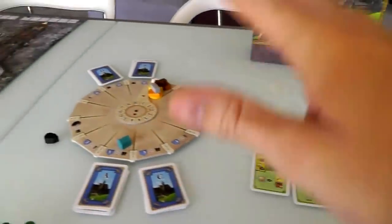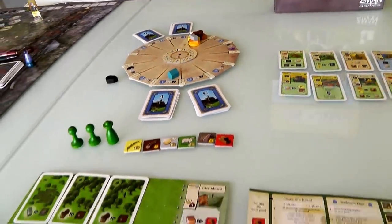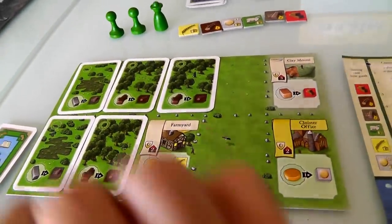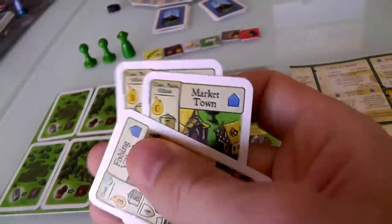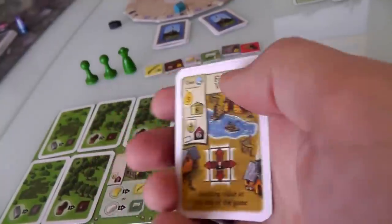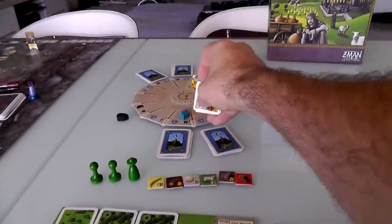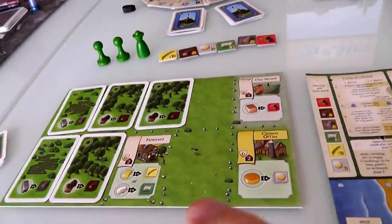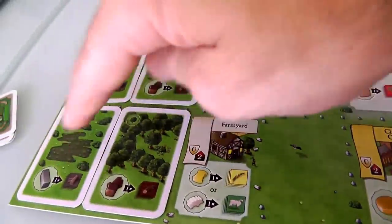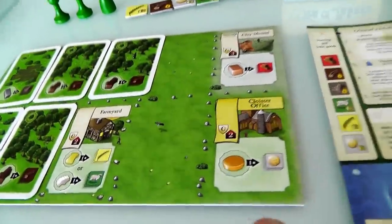These are a bunch of buildings we can build. This is the resource wheel that determines how much resources we get and is kind of the timer for the game. Before we get into any of that, let's look at my little plot of land. I start with several settlement cards — everybody starts with the exact same cards. So Jen's going to have these too: a fishing village, a market town, a farming village, and a shantytown, but that'll be later when the blue house turn comes up as the wheel gets around there.